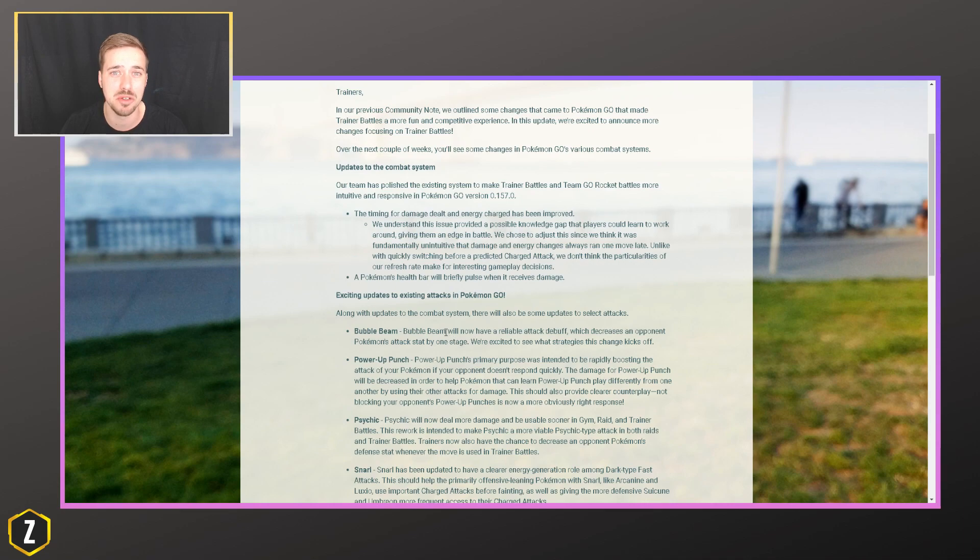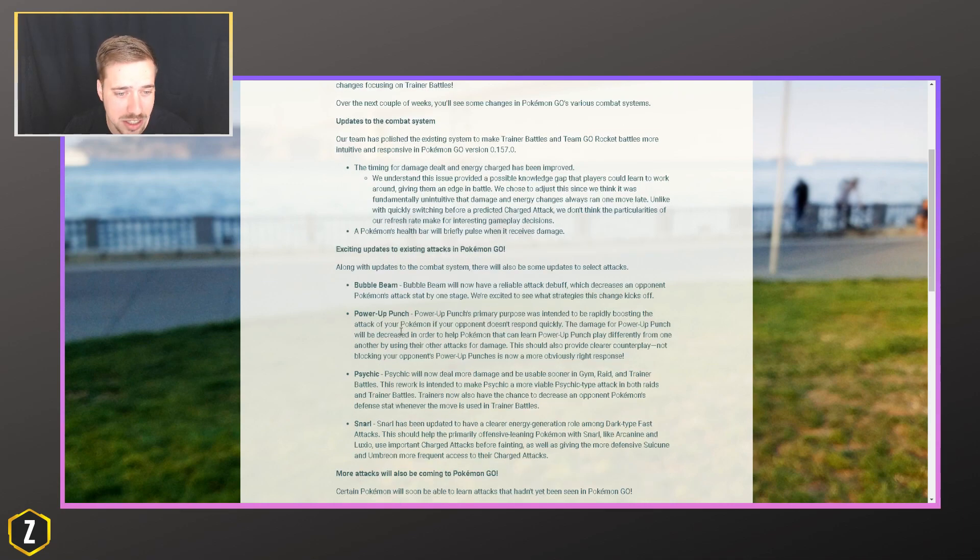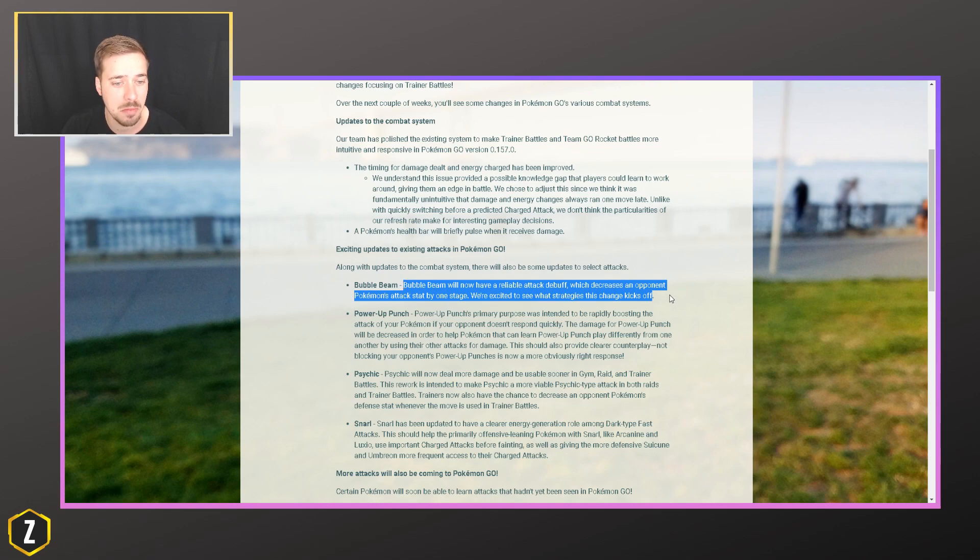Now there are a lot of move updates, so this is going to take a little while going through it, but let's start things off with Bubble Beam. Bubble Beam will now have a reliable attack debuff which decreases an opponent's Pokemon's attack stat by one stage, so basically every time you get off a Bubble Beam you're going to lower the opponent's attack stat. This could see a lot of play from Pokemon we really haven't used before, and one of them I think might start rising to the top is definitely Mantine. We used it for the Rainbow Cup a lot, so it could be a big player now.